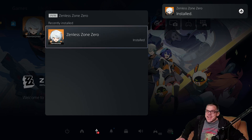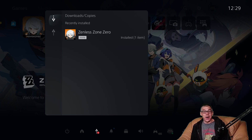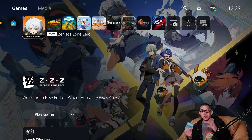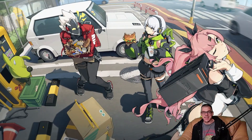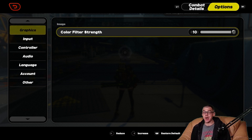Install ready! YouTube.com/Geekaloud. Zenless Zone Zero — I hope you enjoyed that look at gameplay. Let's boot it up now and find the settings menu. Here we are within the options menu of Zenless Zone Zero. Graphics options — the only ability there is color filter strength. I'll leave that on 10, which is the default.